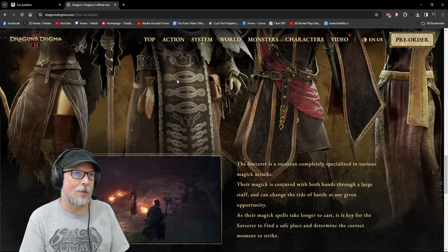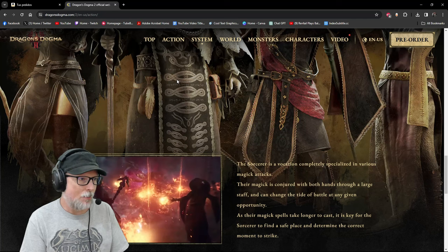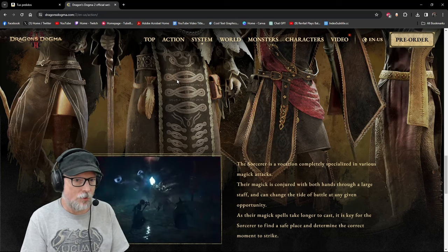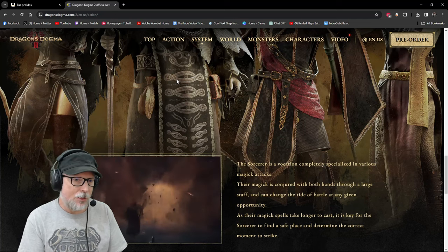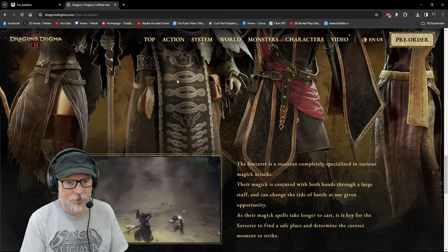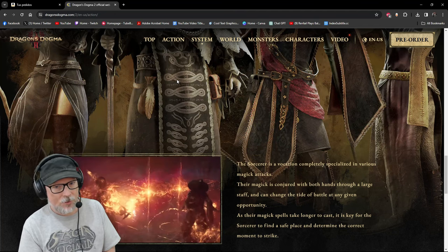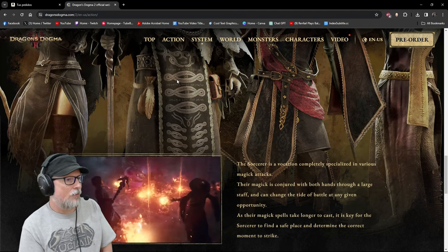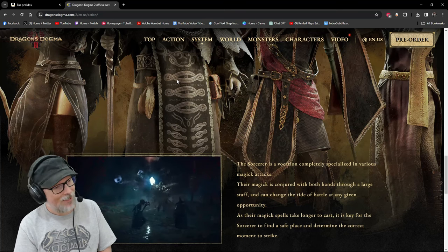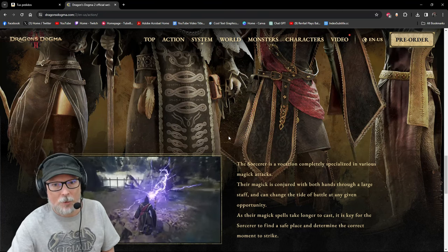Sorcerer spells take a long time to cast, and placement is key — it's really hard when mobs are highly mobile and moving all over the battlefield. You've got to make sure your tanks have aggro before you start casting, otherwise everything comes for you and it turns into a nightmare. I originally thought I was going to play a Sorcerer in the sequel, but the more I looked up on the Magic Archer, the more I said no — I'm going Magic Archer.